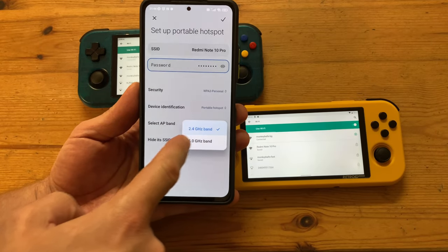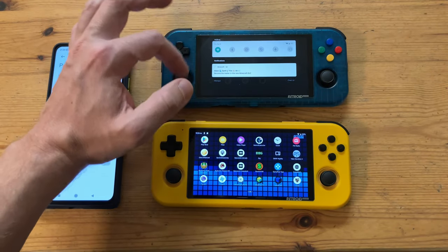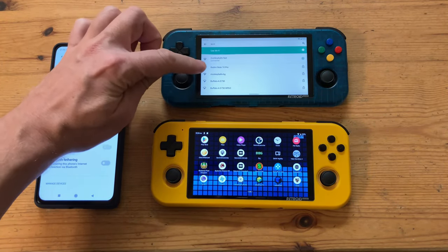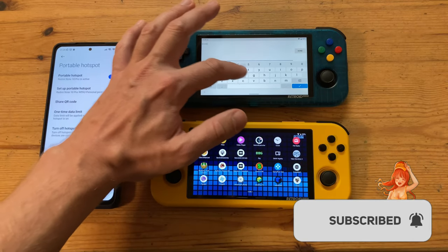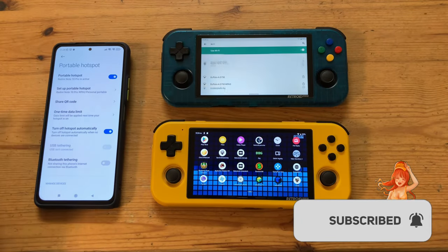For the first test, we'll use the Retropocket 3 and 3 Plus, which are both compatible with the 5GHz network. So with our portable Wi-Fi now set up, we're going to swipe from the top, then long press on the Wi-Fi symbol. Now to select the hotspot, and then type in the password — B-U-T-T-F-A-C-E. And now to connect with the other handheld.